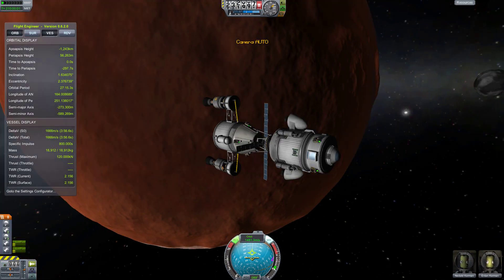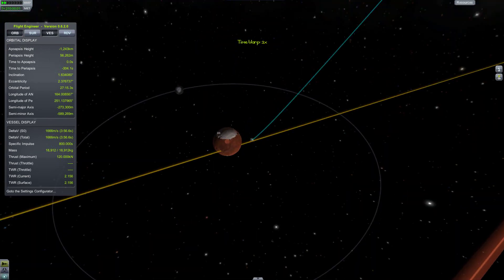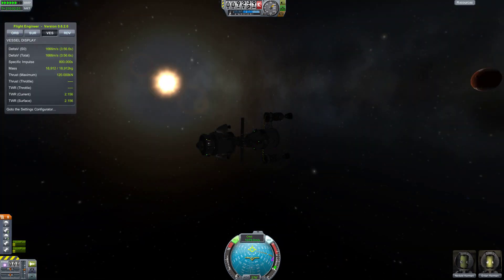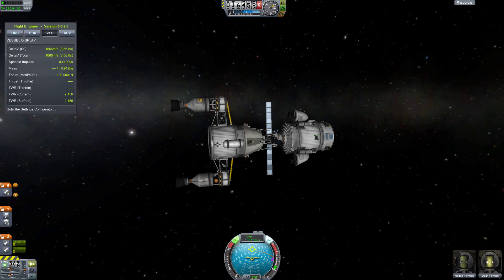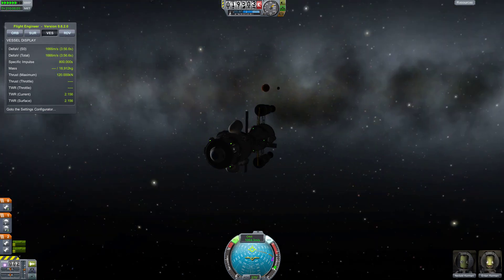This is going to be a pretty short episode because really all we have to do is just get this thing back home. Let's do a little time warp. Say goodbye to Duna and Ike as we go along. I'm going to adjust my staging — I'm going to drag these engines down here so that the next thing that happens when I hit space is we'll deploy our parachutes when we're coming in for a landing on Kerbin. Let's continue. Flying away from Duna.